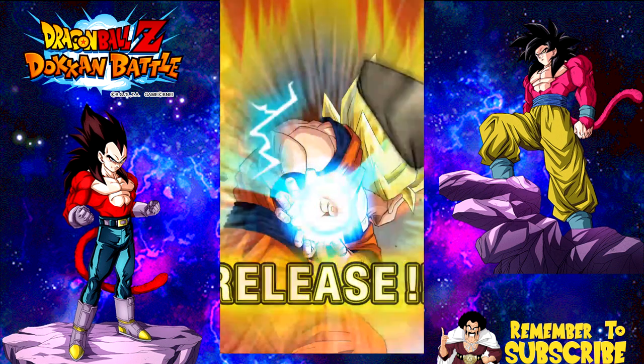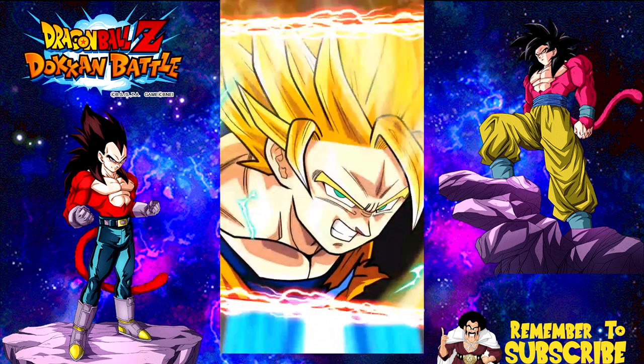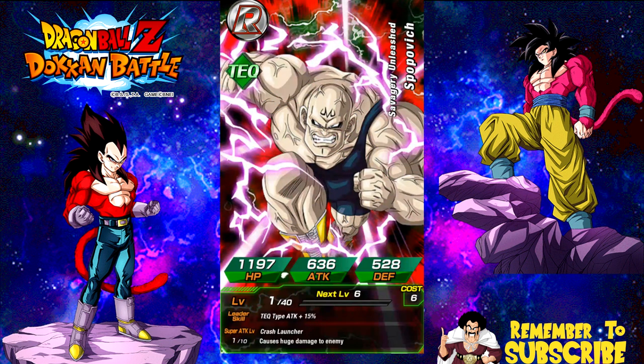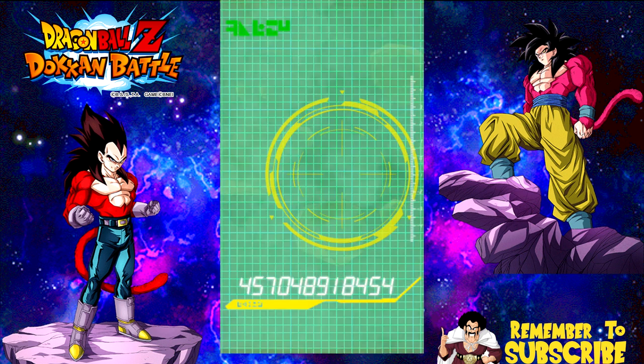Let's see — two pods. Super Saiyan. The game is glitching. Super Saiyan 1, Super Saiyan 2. I just want one Super Saiyan 4 Vegeta from this banner right now. That's all I want is one Super Saiyan 4, then I want to focus on Super Saiyan 4 Gokus. All right, nothing.